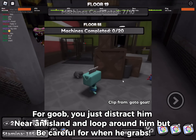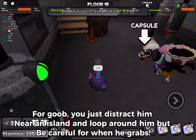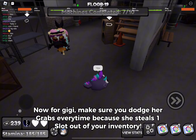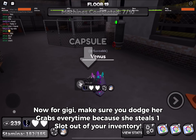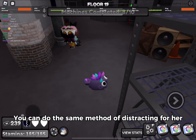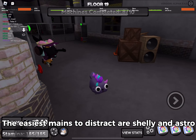For the range twisteds — GG, goob, and scraps — for goob you just distract him near an island and loop around him, but be careful when he grabs. This applies for scraps too. For GG, make sure you dodge her grabs every time because she steals one slot out of your inventory. You can use the same method of distracting for her.